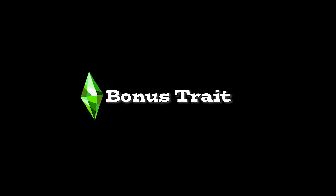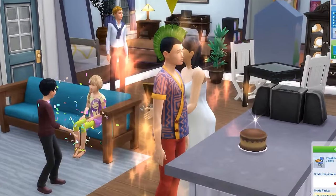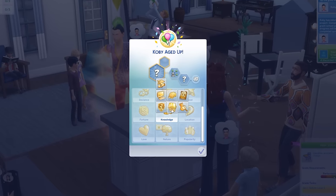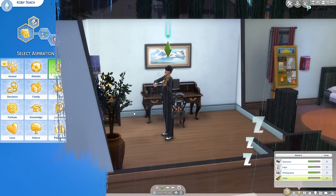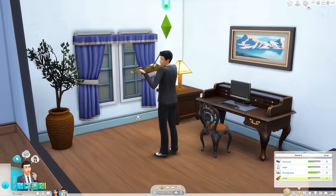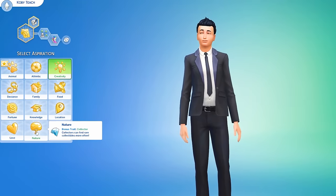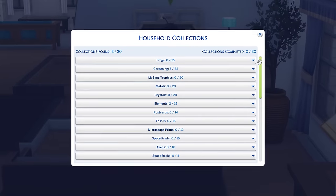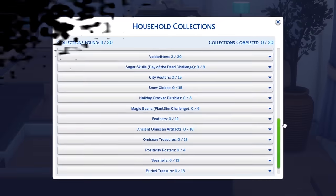You get a bonus trait when you first pick your Sim's adult aspiration in the teen stage. While not many bonus traits are amazing, the Quick Learner trait from picking a knowledge aspiration gives a boost to learning all skills. You should also consider Muser, which gives your Sim a higher effective level in creative skills when they're inspired — though it's not much use past level 7 or 8 in those skills, so Quick Learner is the more powerful of the two. The Nature Aspiration's collector trait is worth mentioning too, as it's rare to get a bonus to the rate you gather rare collectibles, though I don't believe it works for all collections.